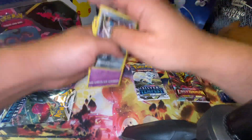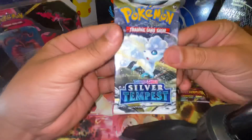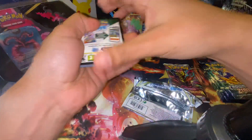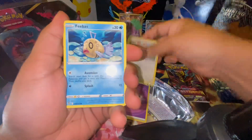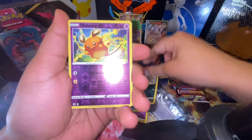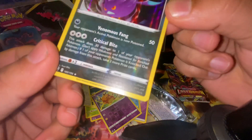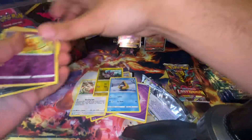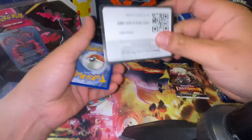All right, you guys — pack number two. Here it is. Got something behind it — oh, Acrobike. It looked like something for a minute; I don't know if you guys can see that little glare — got my hopes up. All right, let's go ahead and jump over to Lost Origin. Here we go. Got a white card this time.